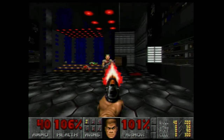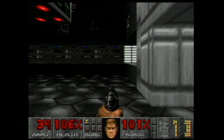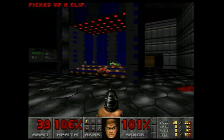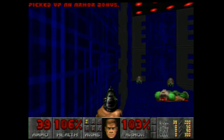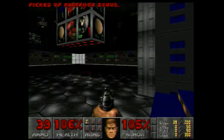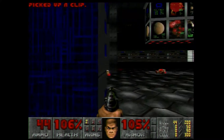These are zombies. They have a hit scan, which means that as long as you're in range when their firing animation triggers, it automatically damages you. So there's no sense trying to dodge them, but you can use cover.